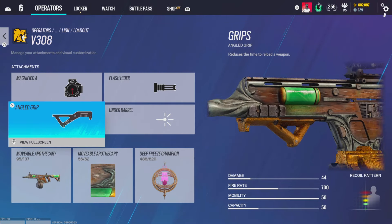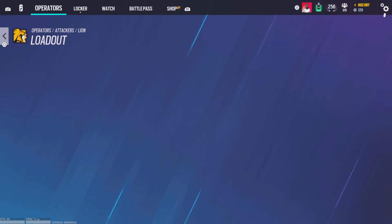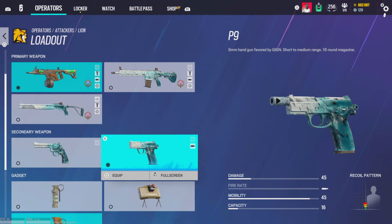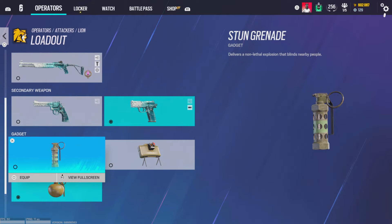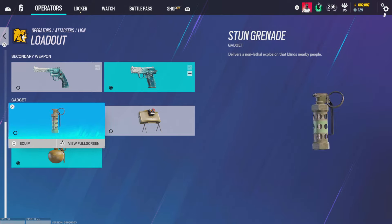For Lion, magnifying A, flash hider, and angle grip — great gun, wish they made it on another operator. Telescope A, muzzle break, and vertical grip for the 417. For the CQB shotgun — iron sights and vertical grip. Laser sight is kind of preference; I run laser sights on most shotguns because you're probably not ADS-ing from 20 meters away — you're close up and you can bait a swing off it. Revolver you're a troll. Muzzle break on the P9.